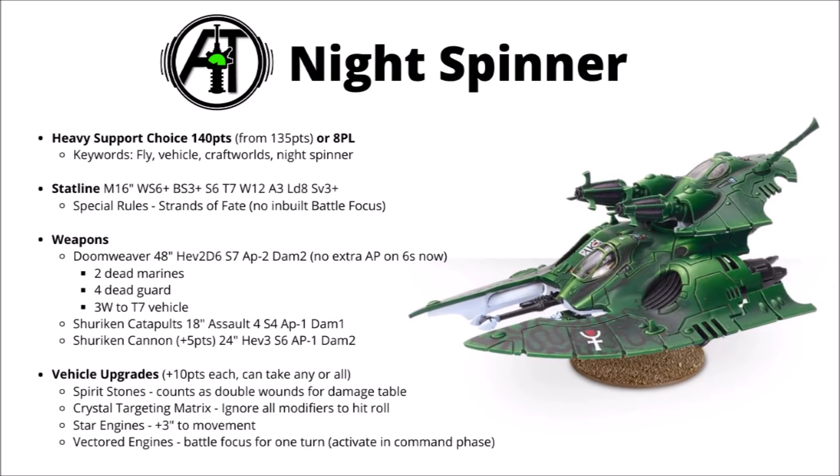Finally, let's move on to the Night Spinner datasheet, including the new vehicle upgrades table for the Craftworlds. The actual Night Spinner tank doesn't really seem to have changed all that much — it's slightly increased in points cost from 135 to 140, and has all the keywords you'd expect without any real surprises. It's a fly vehicle with the Craftworlds keyword, and like the Support Weapons, it also isn't Core.